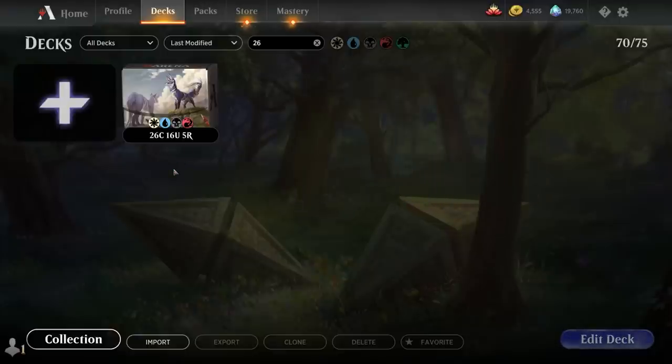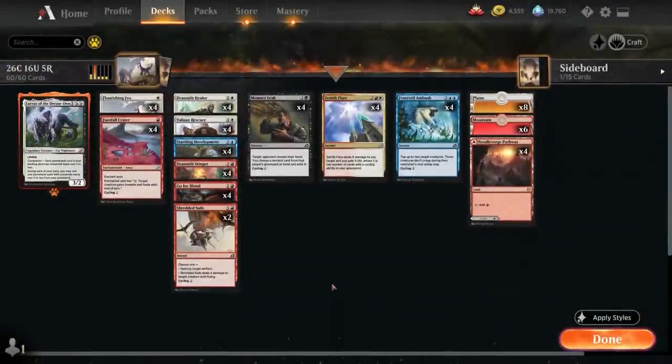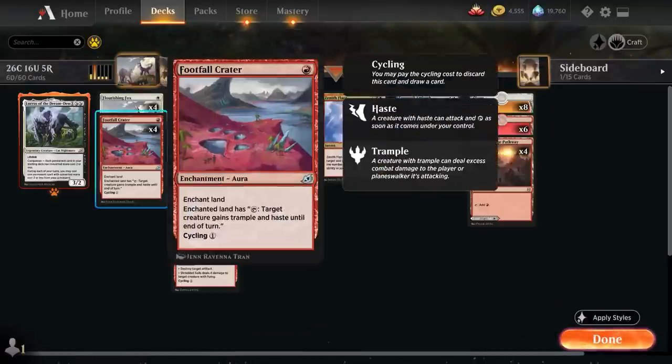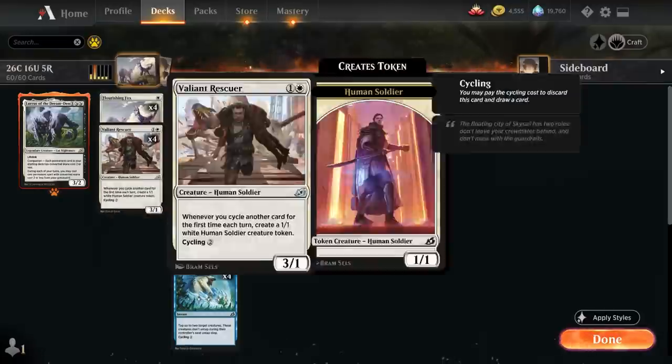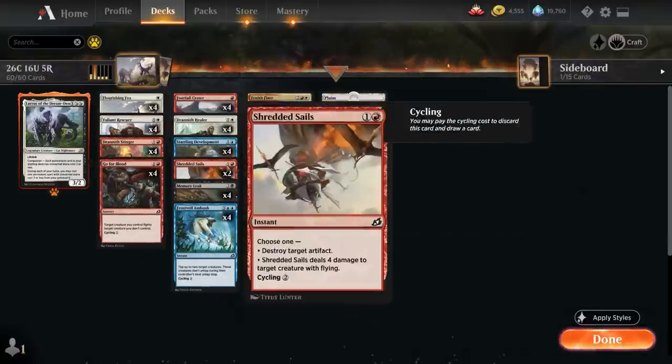So let's dive right into it. Boros Cycling — a deck that's going to spend most of its time cycling cards for 1 mana, until it can fire off a giant Zenith Flare to kill the opponent on the spot. Zenith Flare deals X damage to any target and gains X life, where X is the number of cards with cycling in our graveyard. So that's going to be the big finisher in the deck. Then we've got a ton of cards with cycling — some we actually want to cast, some we just want to cycle.